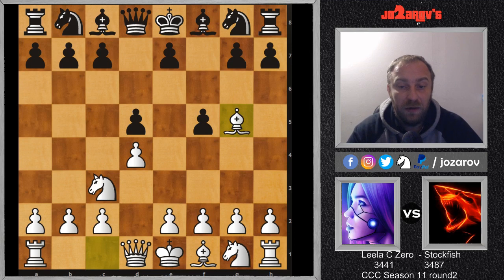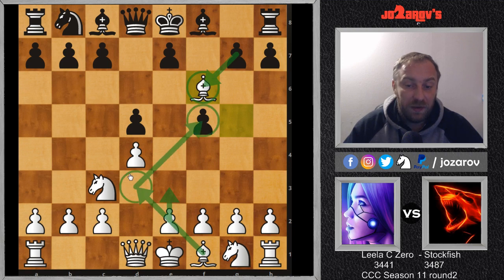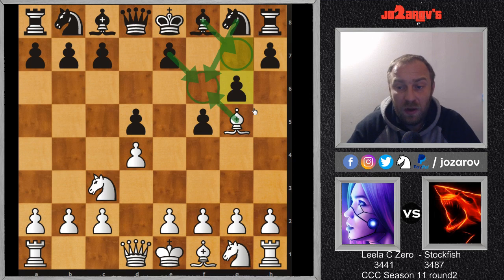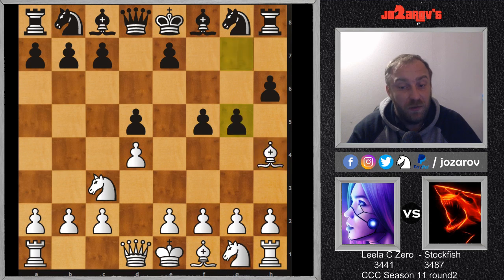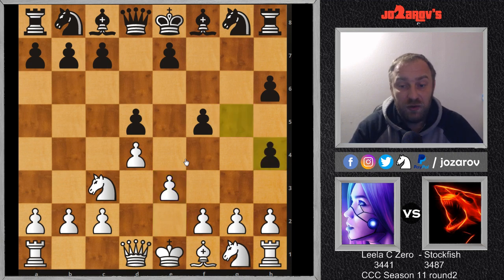In the game d5 was played, but bishop on g5 anyway is waiting for knight on f6 to come. If knight on f6 then we simply play bishop takes on f6 and weaken the pawn structure. If e-takes or g-takes f6, then e3 and bishop on d3 attacking this very weak pawn on f5. After bishop on g5, g6 was played by Stockfish, preparing bishop on g7 and then knight on f6, because then white no longer has the threat of taking the knight on f6 and doubling pawns.